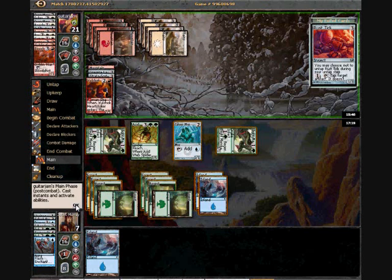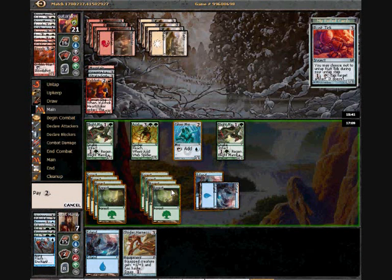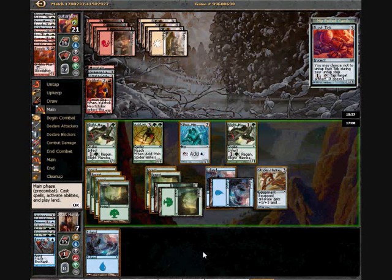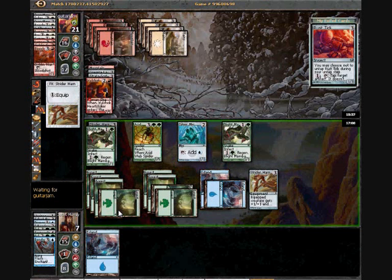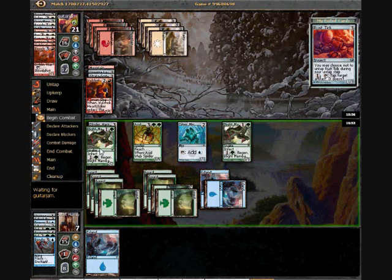I think it's quite interesting he decided not to attack there. Strata Harness. He has choices — does he want to shrink his guy two at a time or one at a time, and die twice as fast?